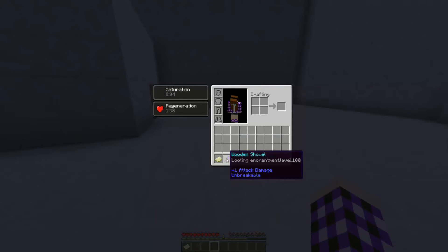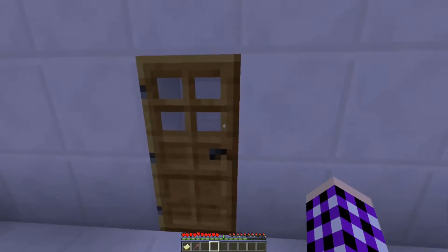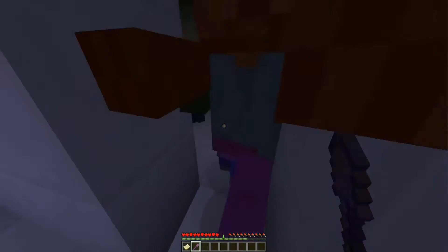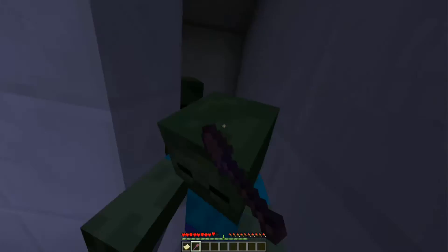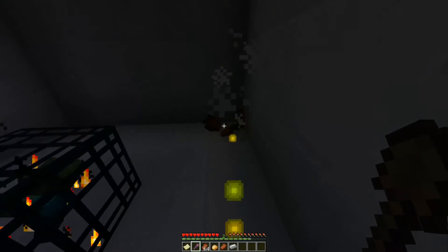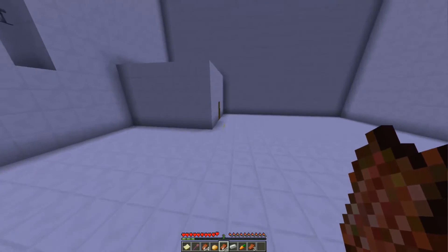We have two buildings again. We have a shovel which has Looting a hundred and also attack damage. So what do we have in here? I think we have spawners. Yep, we have zombies in this building. I'm just gonna kill them. Thanks, I have regeneration. Look at how much rotten flesh falls because of the looting — it's so stupid. I don't think I can do anything with the rotten flesh, so it's kind of useless.